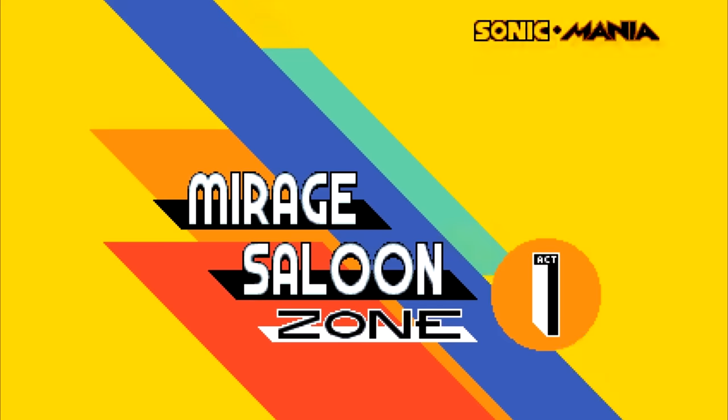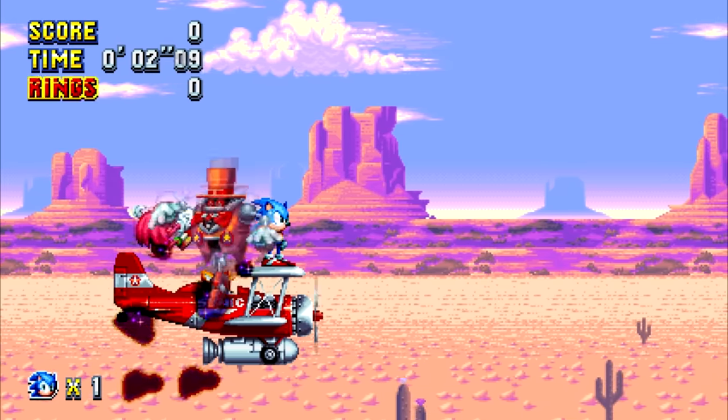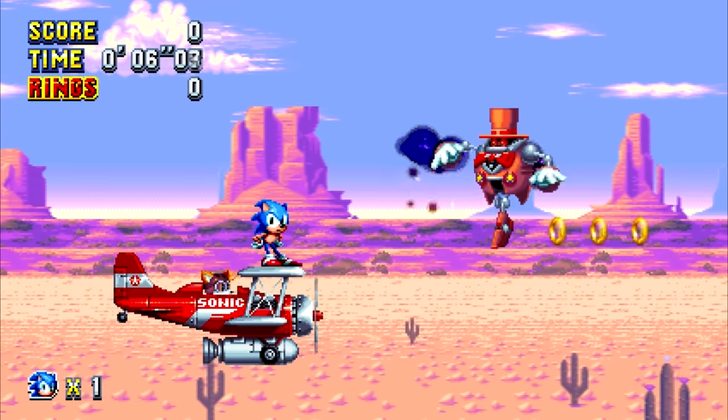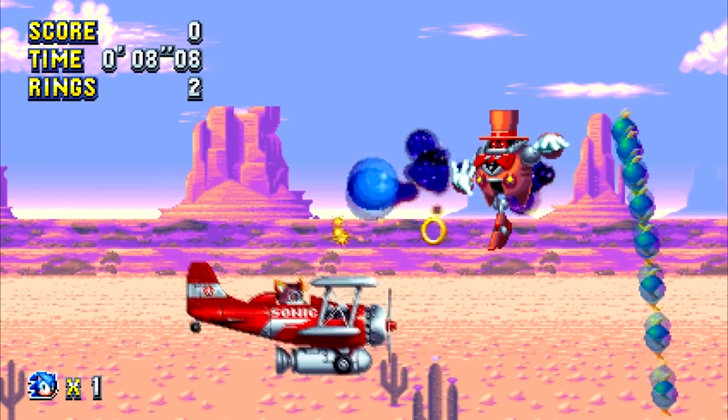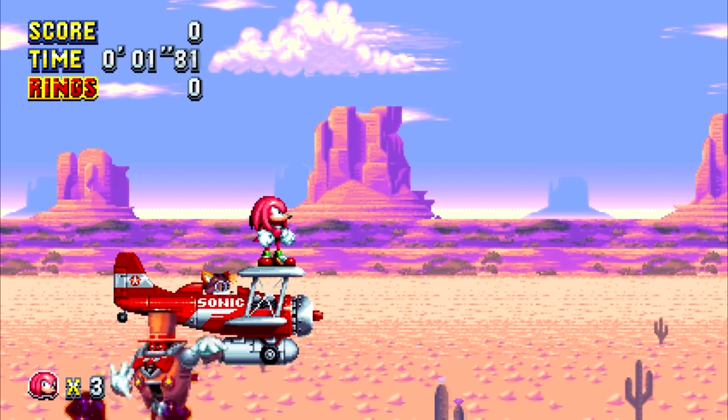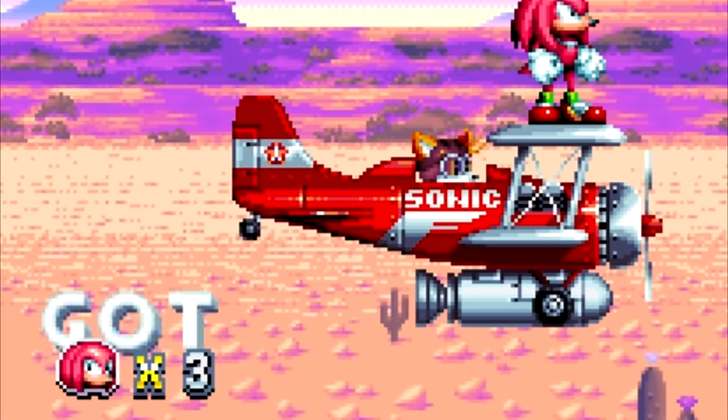I think I just discovered this myself while editing this video. Normally at the start of Act 1 in this zone, the Heavy Magician will knock Knuckles off of the tornado, but since I was playing as Knuckles in an area that you aren't supposed to play as Knuckles, Knuckles can't get bumped off the plane. So instead for some reason, the word 'GOT' will get bumped off instead.